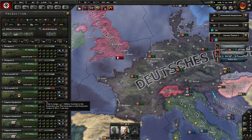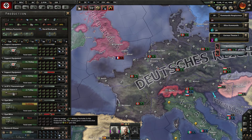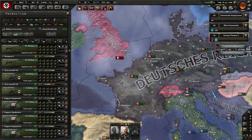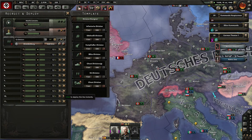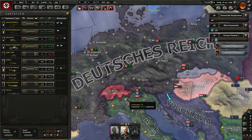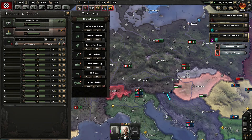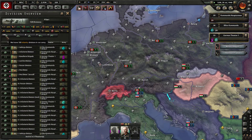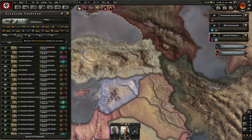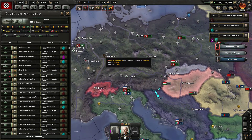What am I producing? All the stuff. Do I have a lack of anything? Only light tanks, which we will replace with medium tanks as soon as research completes. We have 100 infantry divisions — I could increase that number. I still have a lot of manpower. 12 mountaineers, and we will need a lot of mountaineers in the south, so I want another 12 if possible.